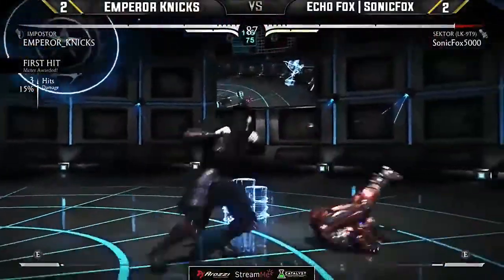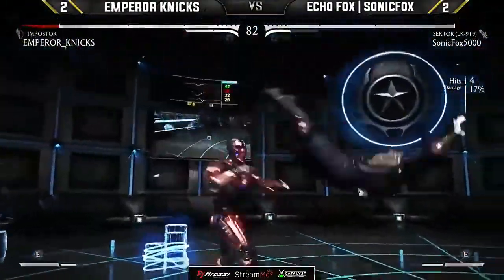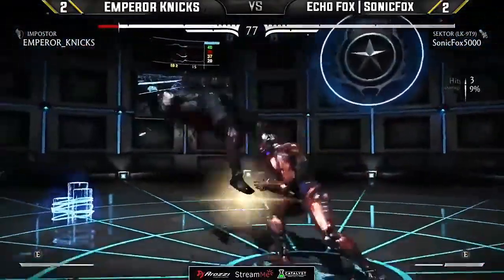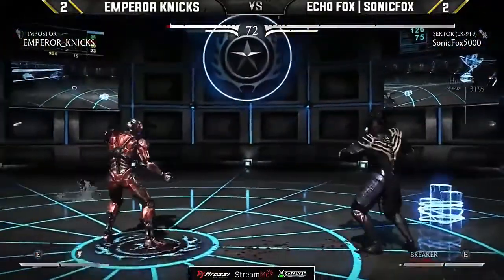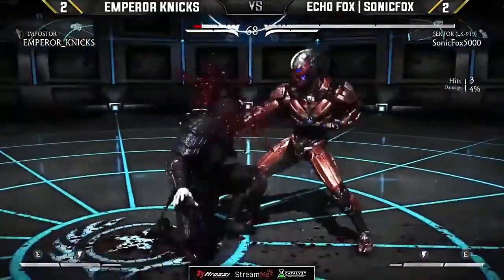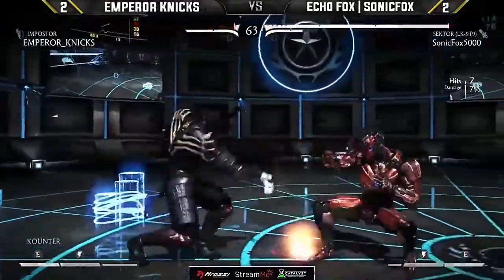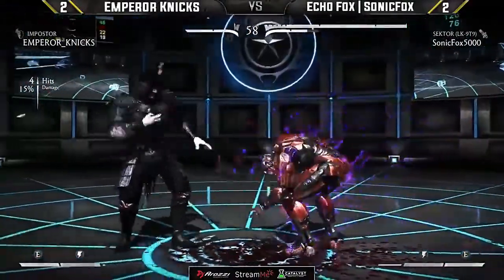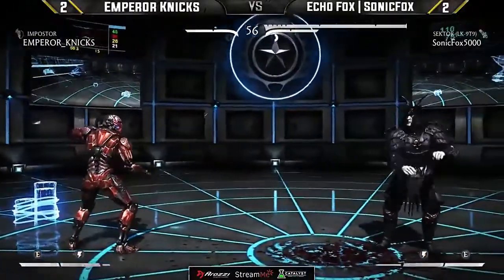I think he did three straight times against Dragon in top eight just on Wednesday, and he's one-for-one tonight. Nyx is going to need to be much more conservative when he's full screen — running in like that is not going to get the job done. Now Fox is sitting on set point after what seemed like a very swift first round. Nyx came off the bar for the teleport, waited too long on the forward four — I think he went for the shimmy but Fox didn't fall for it with a back dash.